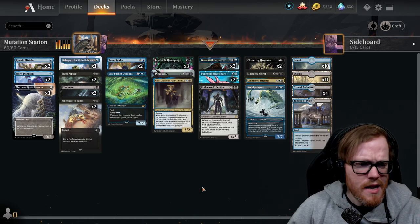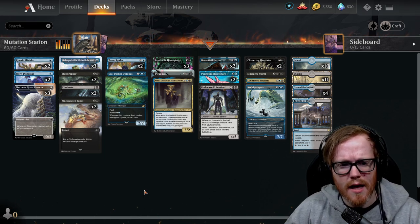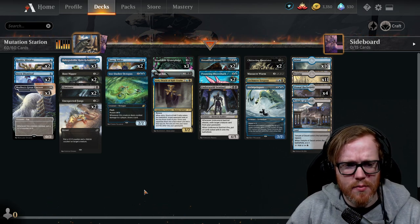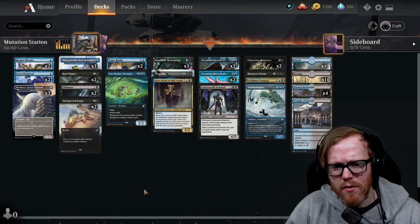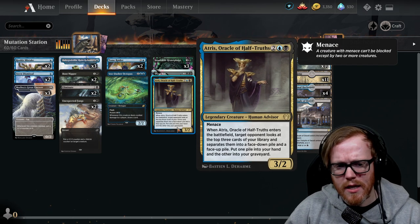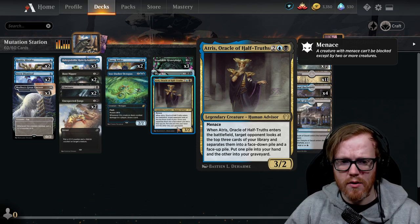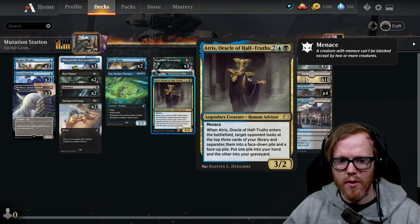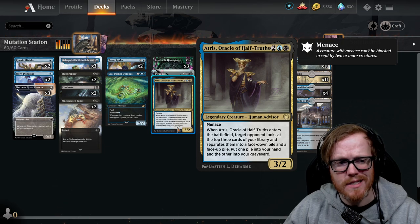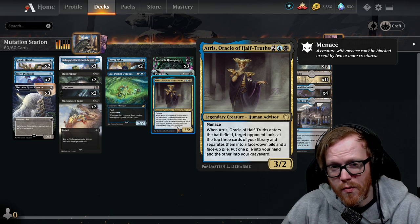The base deck is a pretty good start, but there are some cards that feel awkward and out of place. For example, they give you an assortment of rares, but most of them aren't that amazing outside of the mutate creatures. Artist, for instance — sure, it forces an opponent to make a choice — but as a human creature, it really doesn't fit the deck. I would definitely get rid of him since humans don't work well in this style of deck.